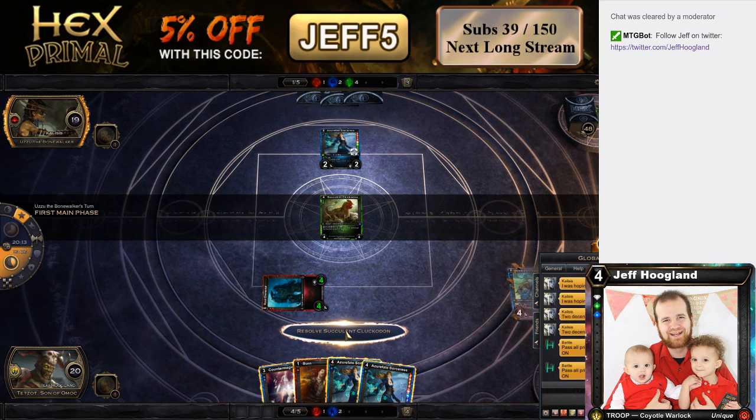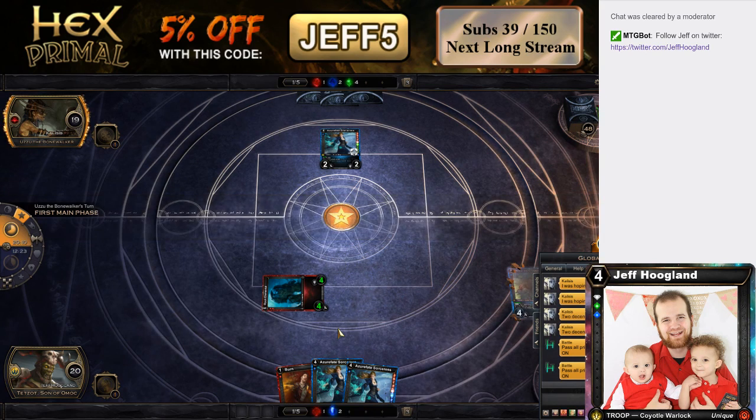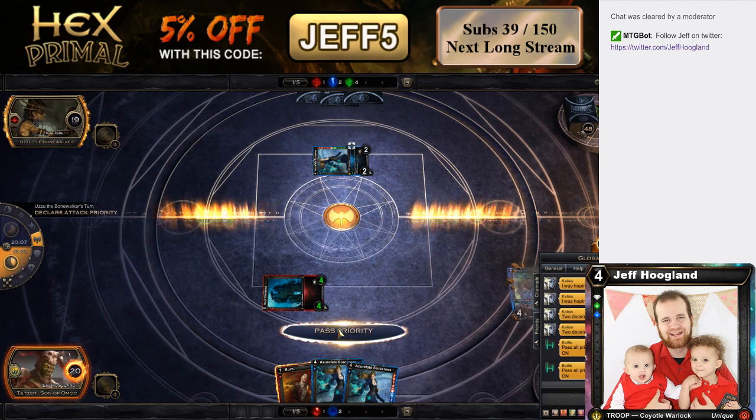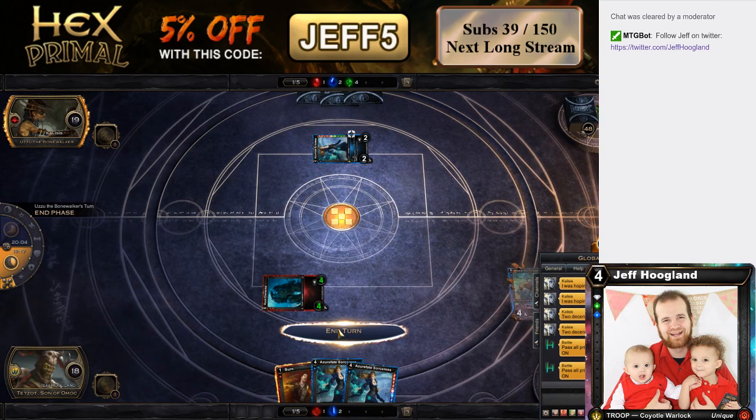Do I want to Counter Magic that? Let's think about this — it also blocks Wallform. Yeah, I'm going to Counter Magic this. Then next turn Rhys comes in. In response to Rhys hitting the stack, we go ahead and play Azure Fate Sorceress — he's taking two from the Azure Fate Sorceress, four from our Rhys coming into play, and then Rhys attacks, so he's taking like 14 next turn.